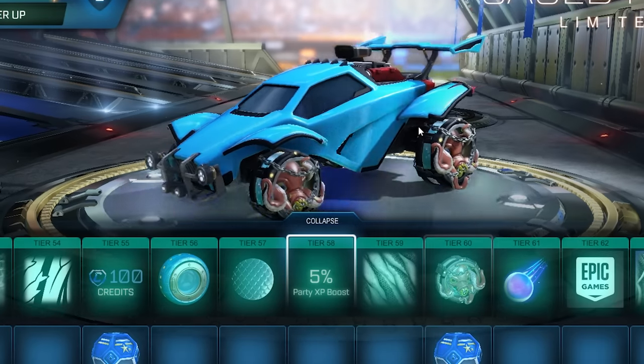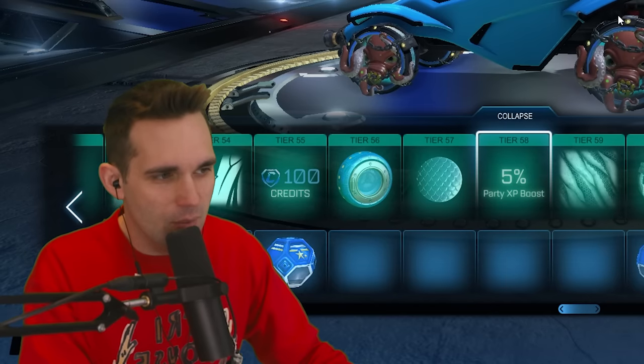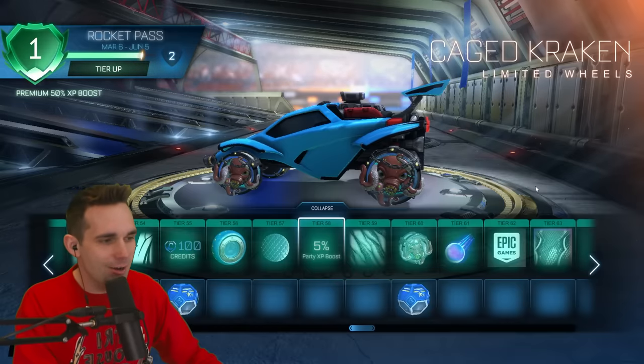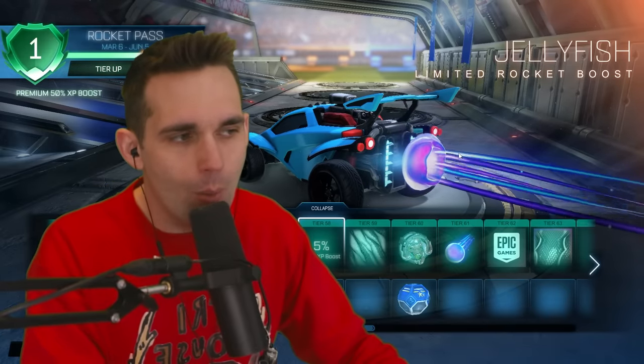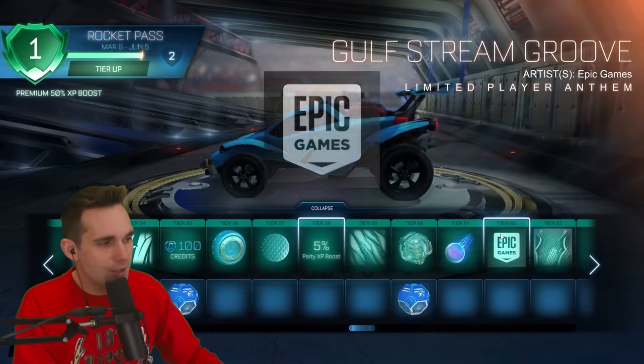Tier 60 we've got the Caged Cracking wheels — those are gonna haunt me. Look at this thing staring at your soul — I don't need that in my life. Tier 61 we've got the Jellyfish boost — I kind of like the sound of this; I might be able to use this boost, we'll see. Tier 62 — vibe it.